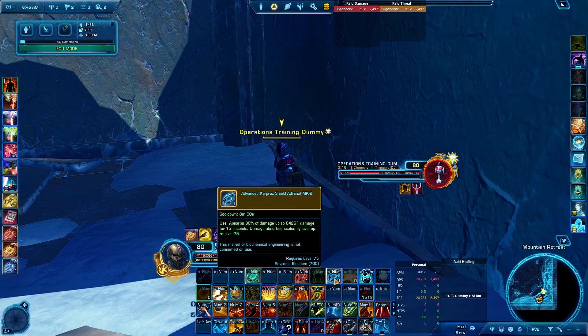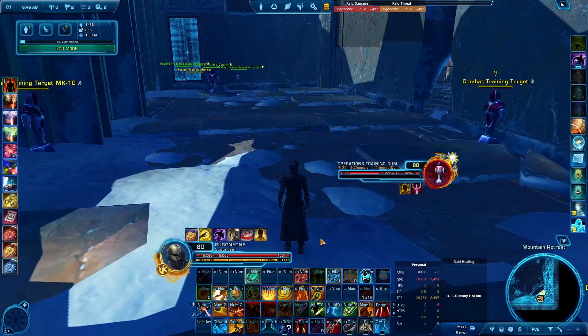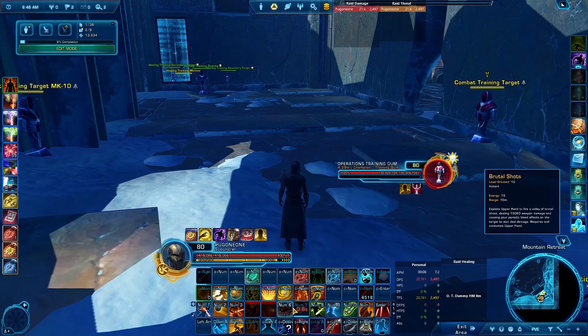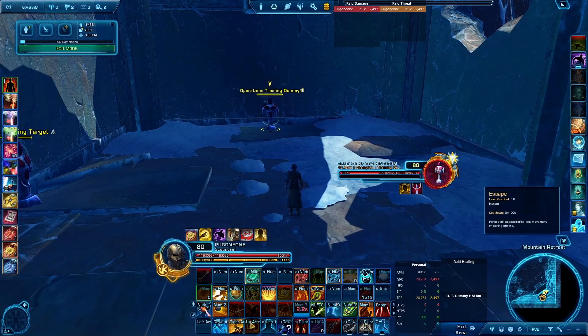Always keep a Shield Adrenal available — it absorbs 30% of incoming damage up to 84,000 for 15 seconds. If you take 280,000 damage over 15 seconds, 80,000 of that is absorbed. As a Ruffian or Lethality, every time you Scamper you can activate a Colto Pack for roughly 40,000 healing, usable every eight seconds without spending an Upper Hand.